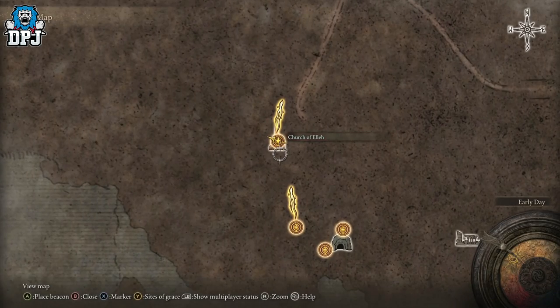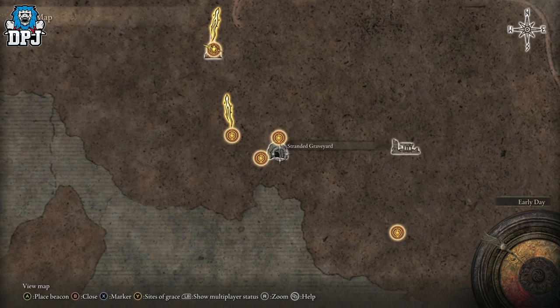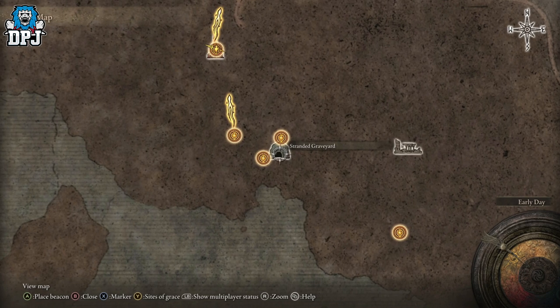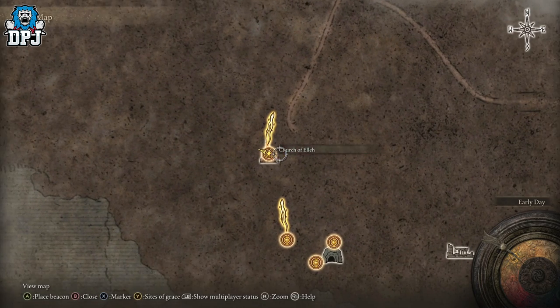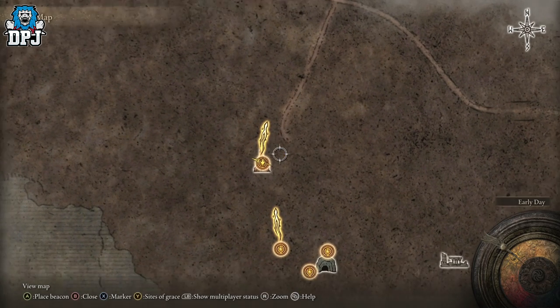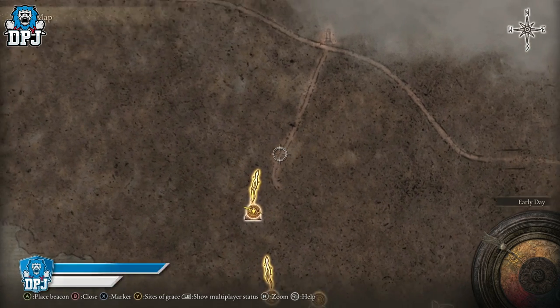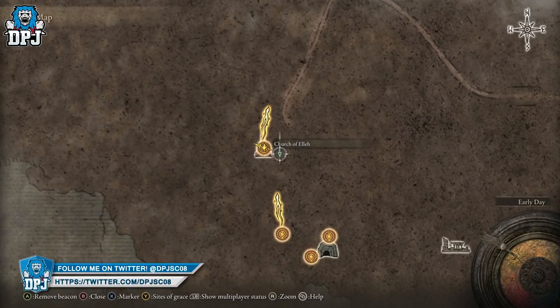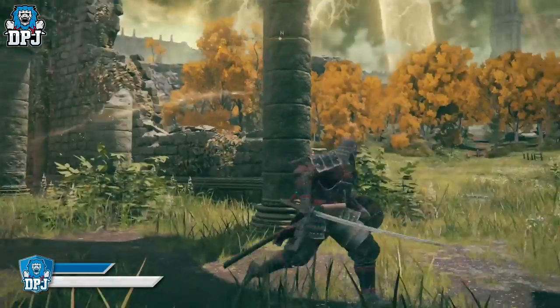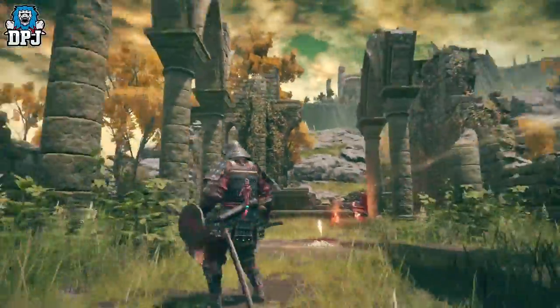On the map, this is where you need to come - the Church of Ella. Where you actually start the game is basically here, so you come out and you literally just want to come to this point. It's not far whatsoever, it'll take you two minutes to get here. You can run straight here - just look for this gap in the world and mark around there. You won't miss it - you'll see it night or day, and at night you'll see it because of the fire.